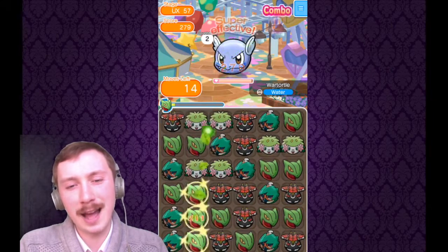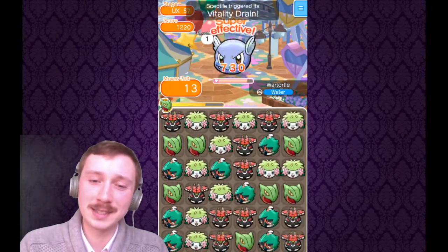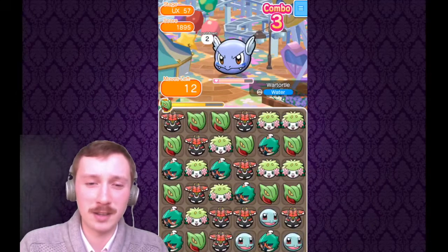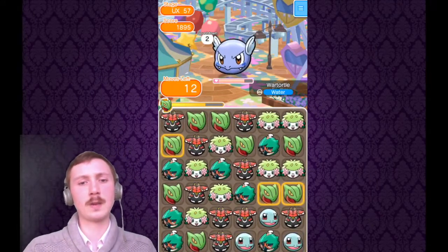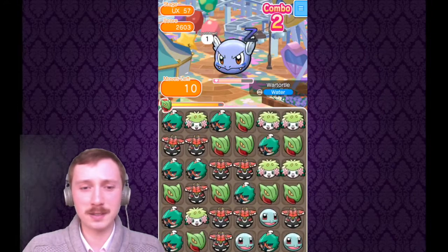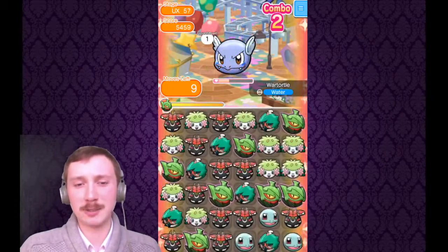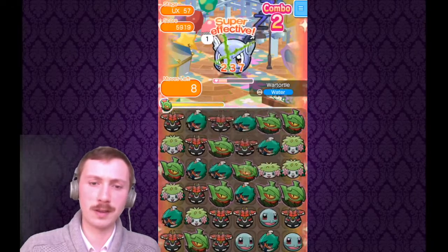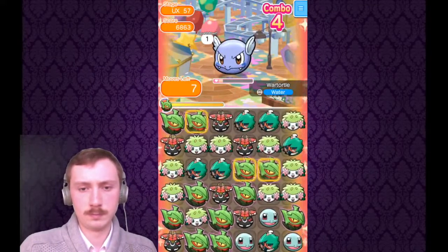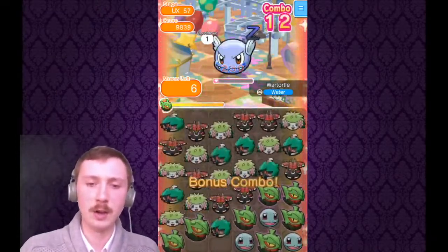I'm still not completely happy with the team brought in on this one. Tapu Bulu — although it is powerful, its ability is not; it's useful in a few situations but I rely on it far too heavily in grass teams. Mega Sceptile I've mentioned before — it's not the best. I've tried leveling it up, I think it's about level 12 by now — it just needs to be a little more consistent. I might consider swapping it out in future grass teams.